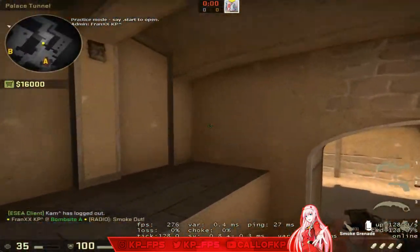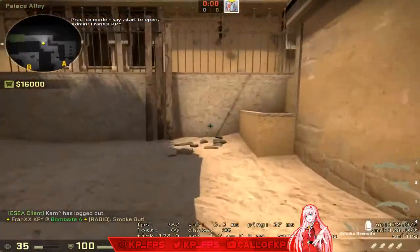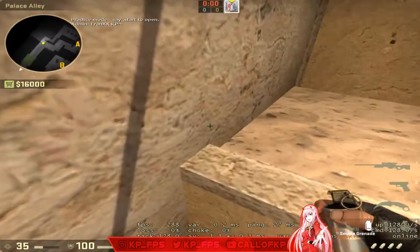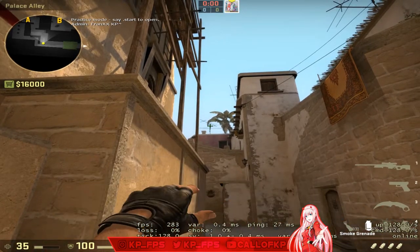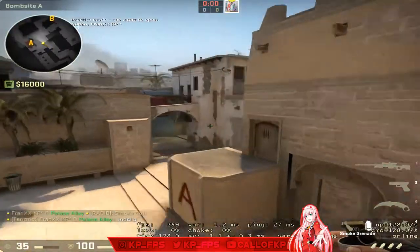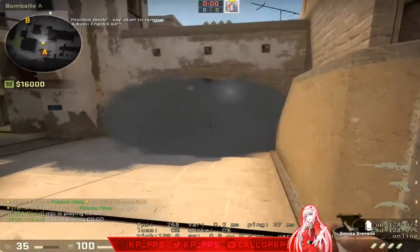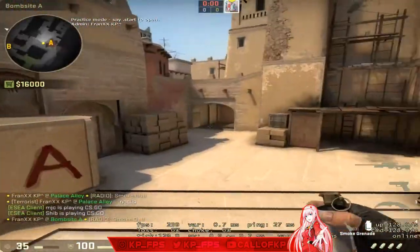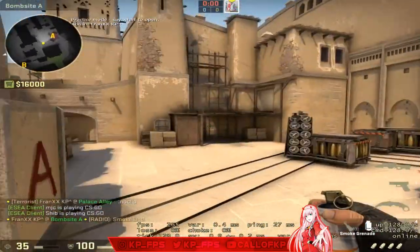Here's another neat smoke — you need a jump throw bind for this. Wedge yourself into this corner, look up at the top of the antenna, and jump throw. That'll smoke top connector. It's really good for a fast pistol play: smoke this, smoke CT, and everybody on the pistol round runs through here and fights jungle.